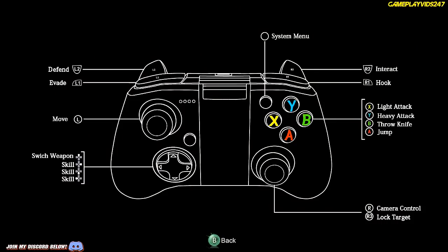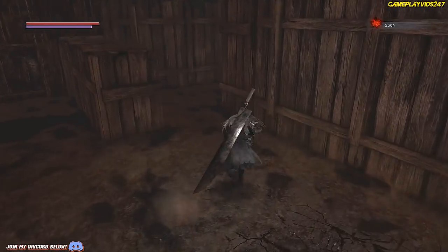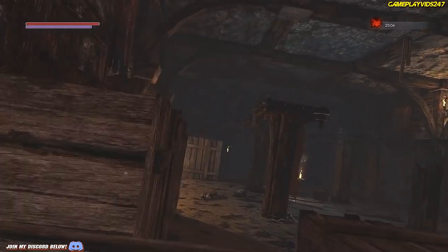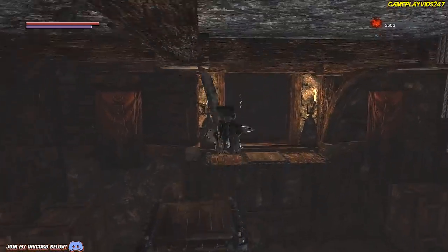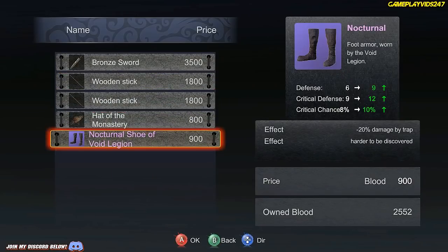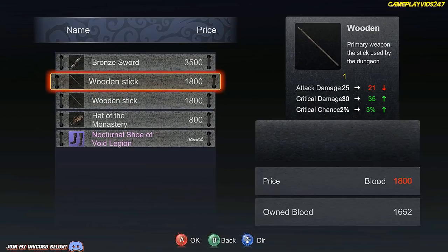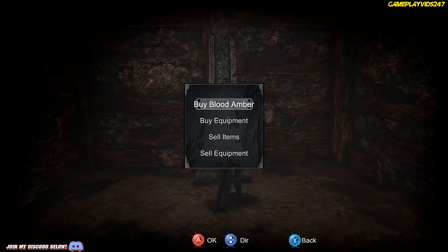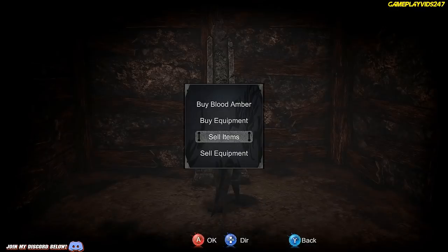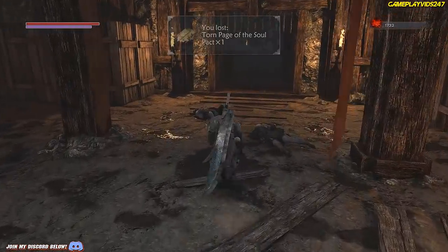Let me check the options and controls. When you switch weapons: interact, hook, evade, skill, switch weapons - switch weapon is UP, guys. Interesting - I didn't even know you can switch weapons in this game. Doing better this time at least. Buy blood amber, buy equipment - 2,500. There's that wooden stick I was talking about - I do like it. I can't afford it yet, maybe I can sell some things. I'll sell the ore. Still not enough blood - I'll use the big sword for now.